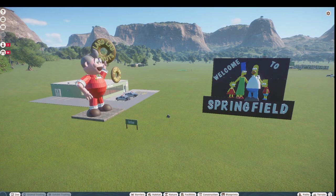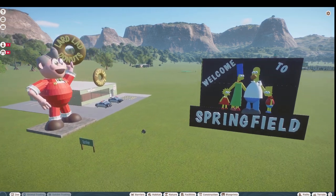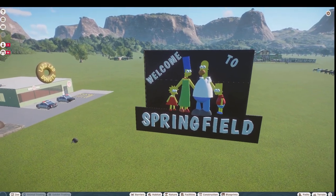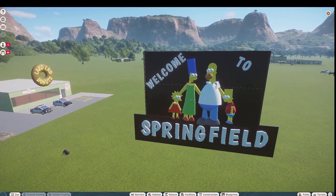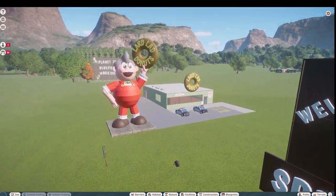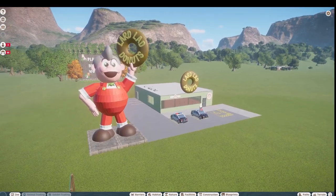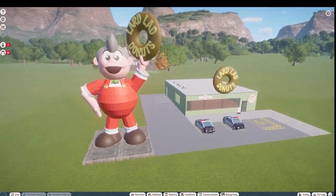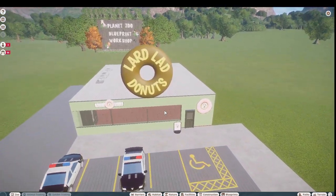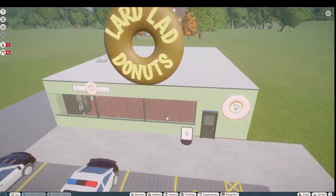Our first couple of pieces were made by Survivor. Survivor has updated their sign with the Simpsons — it says 'Welcome to Springfield' and has all the Simpsons on there. They've also done the Lard Lad Donuts, and we have a nice little donut place right here with some Missy Goods inside.